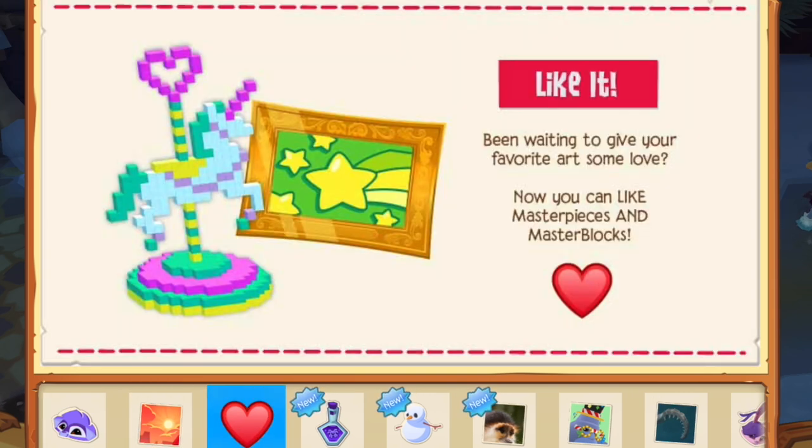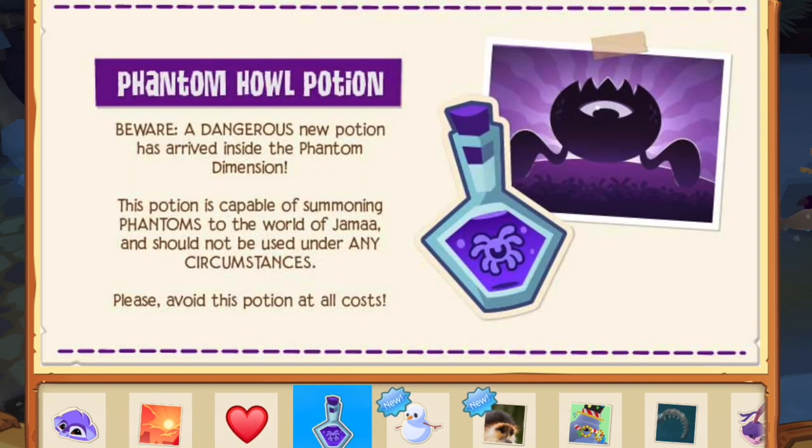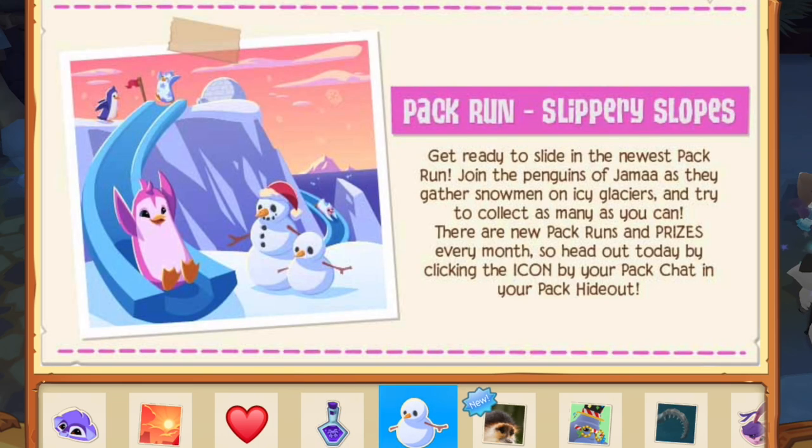You can actually like masterpieces and master blocks now — this is really, really nice. You can also spawn phantoms anywhere with a new potion, and I can already see everybody just spamming phantoms in the trading den. These potions push you out of the way no matter where you are or if you're fighting. So if you're in a trading den and everybody's crowded in the middle, somebody's just gonna summon a phantom and it's gonna push everybody backwards. It's gonna be great — these are gonna be so fun.